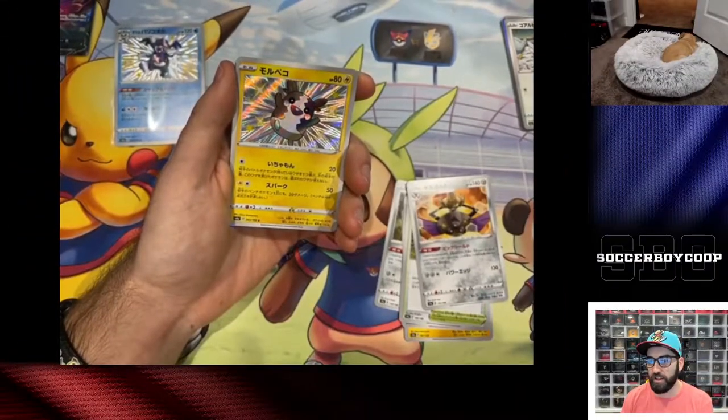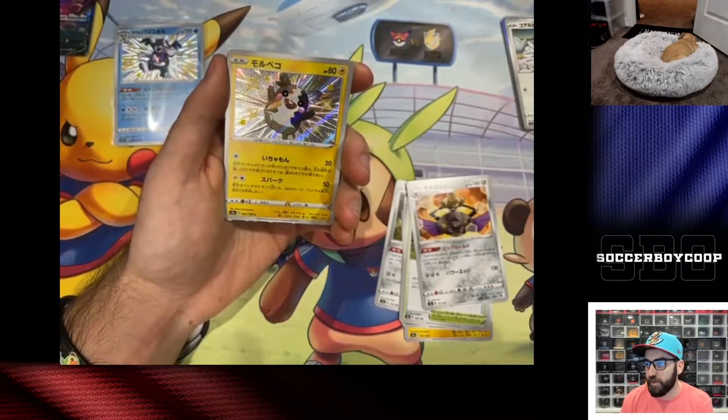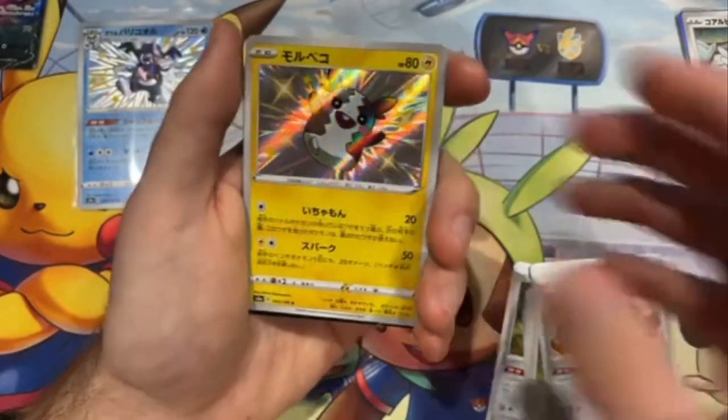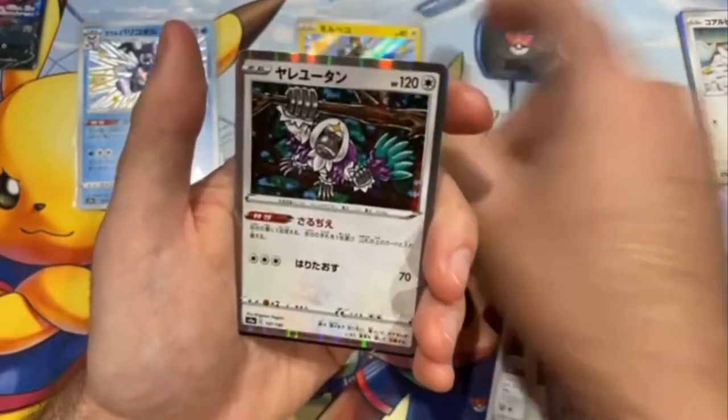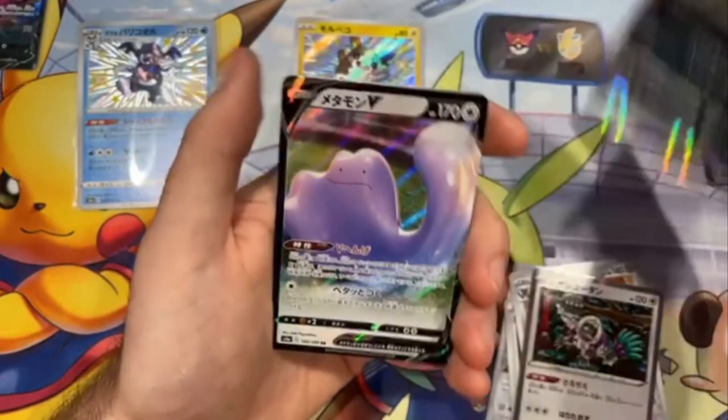Let's go! S'more Pico — this is one I wanted, I love the S'more Pico. We got hollow Kangaskhan, hollow Galarian Wheezing, and Ditto V, which we got the shiny of. Desktop for sure.